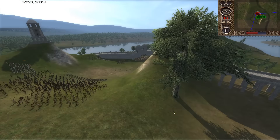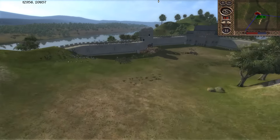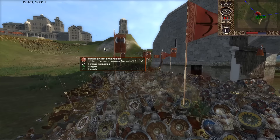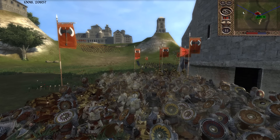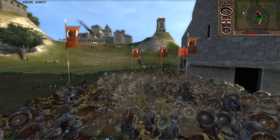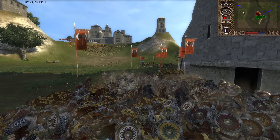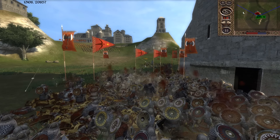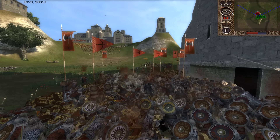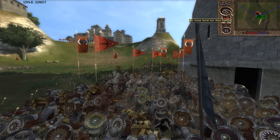Why would he leave his General in sight of the catapult? He needs to put his General somewhere safe. That's a tough one to see. But even though the General is dead, it's a siege battle and they have infinite morale in the town center, so they don't necessarily need a General.